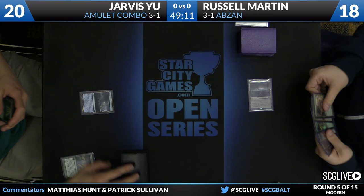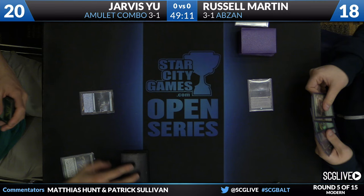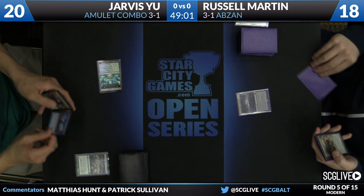Russell is going to go ahead and take the Summoner's Pact, and that does take some of the speed away from Jarvis's draw. I was going to say he would Pact for Azusa Lost but Seeking, but he did draw it for the turn, so that might not be what he does.